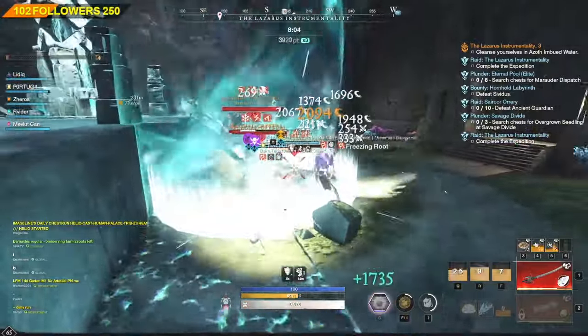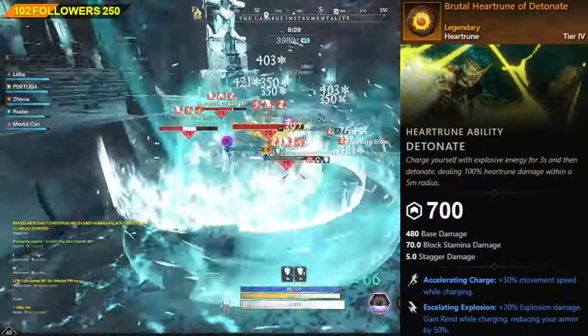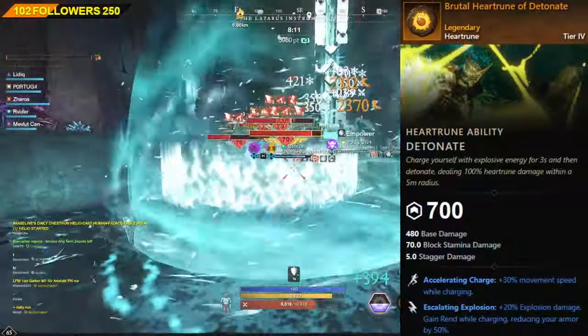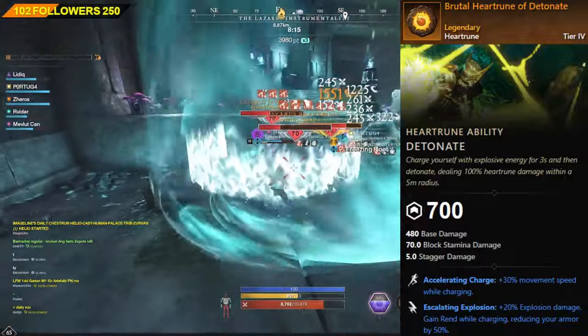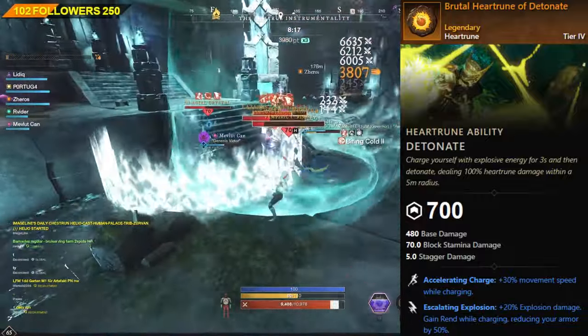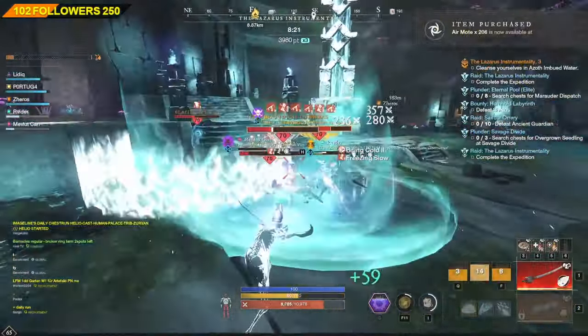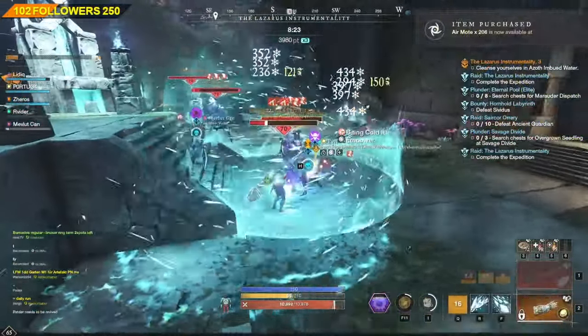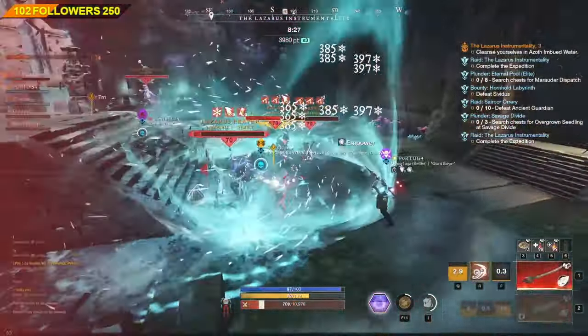For the Heart Rune, without a doubt the best one to use is still the Detonate, as it will not affect your animations while hitting. Keep in mind that due to the latest nerfs, you will be rendered at 50% while charging it, so you have to be really careful when using it. The Bleed stacks will apply so many hits that it will recharge super fast.